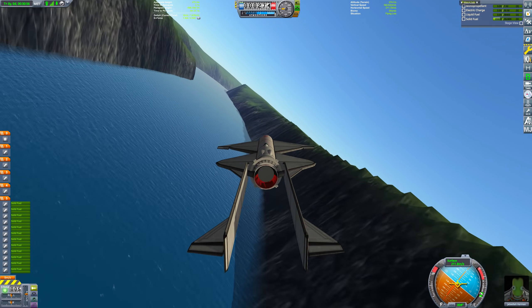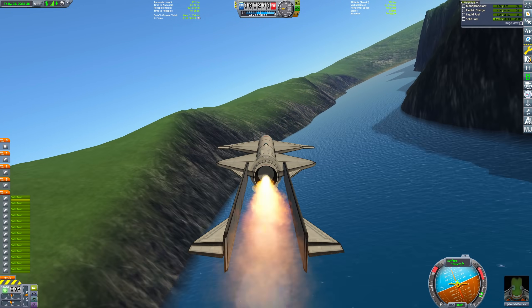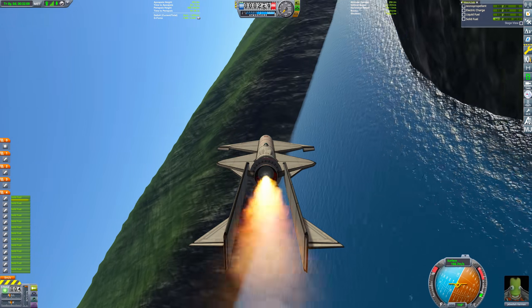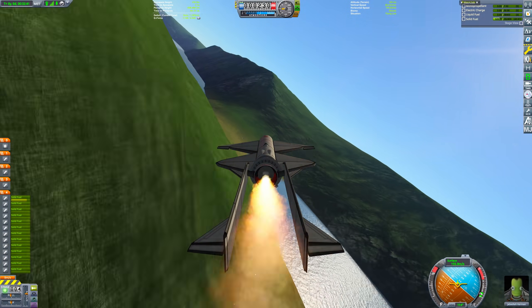Here's the next tricky turn of the run. After this fork in the river, there's a very tight right turn followed by another sharp left turn. These are much tighter than the ones at the start, but since we are much lighter now, we can do them fairly easily.